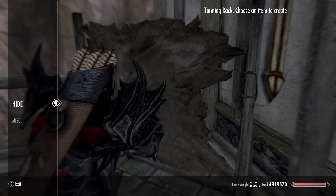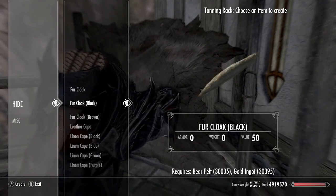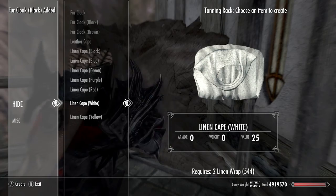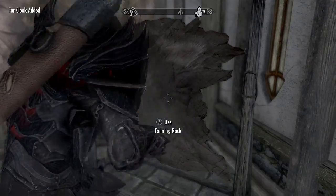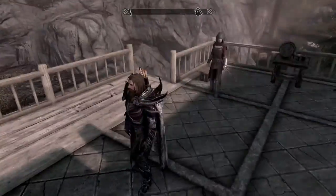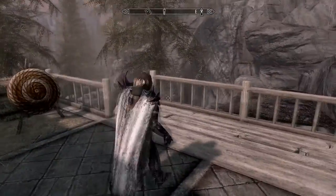I had to go back and get some other things, but you can make fur cloaks too. Like I can make a black one, a brown one, and I guess that's it — just a regular fur cloak. So first I'm going to show you all my things here. This is the fur cloak. Oh my god, that looks awesome, actually. That looks dope.